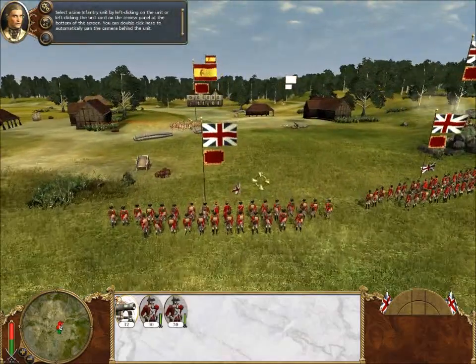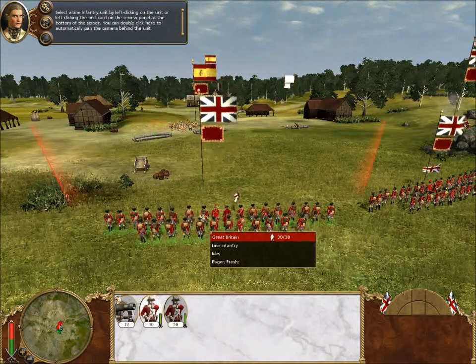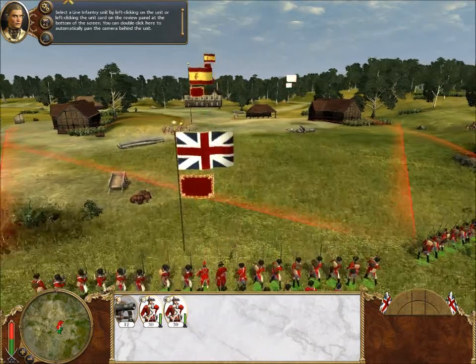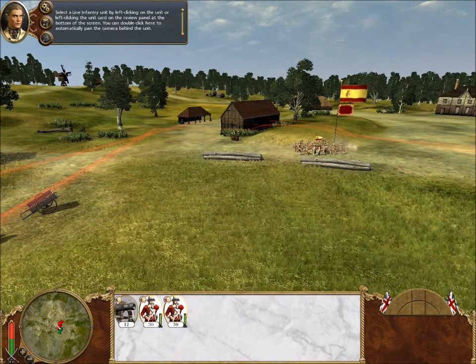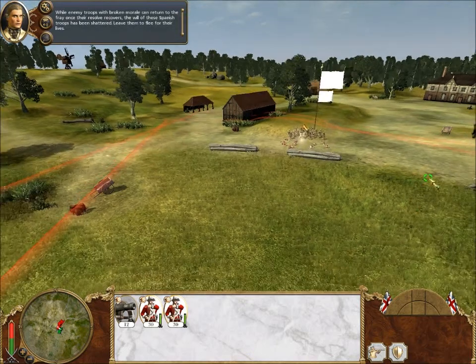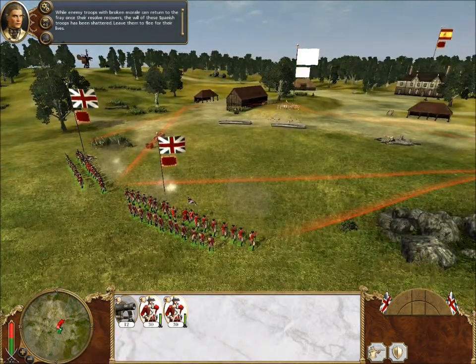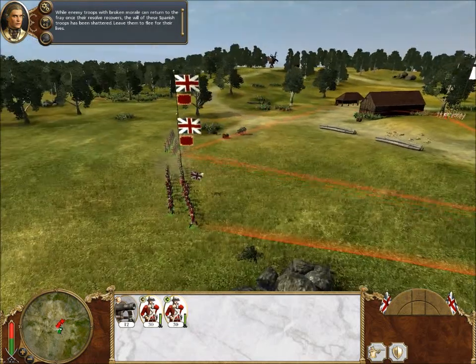Select a line infantry unit by left-clicking on the unit, or left-clicking the unit card on the review panel at the bottom of the screen. You can double-click here to automatically pan the camera behind the unit. Now, left-click on the fire at will button. While enemy troops with broken morale can return to the fray once their resolve recovers, the will of these Spanish troops has been shattered.